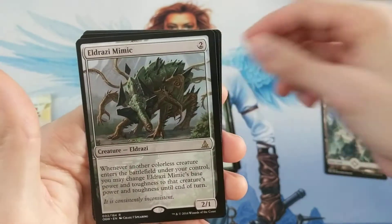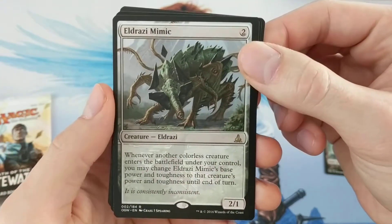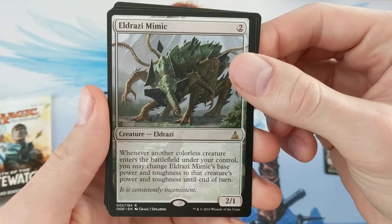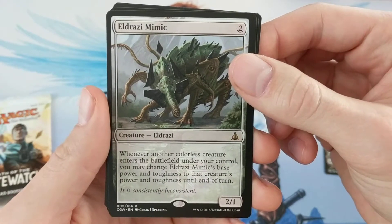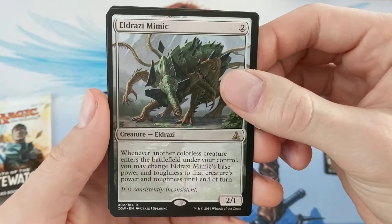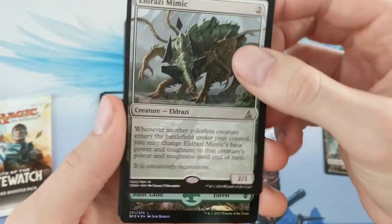Then for our rare, we have Eldrazi Mimic. Whenever another colorless creature enters the battlefield under your control, you may change its base power and toughness to that creature's power and toughness until end of turn. Wow, that's kind of cool — The Mimic.